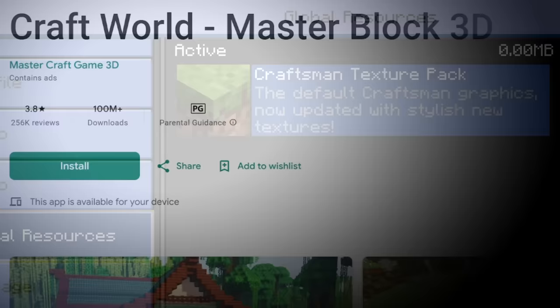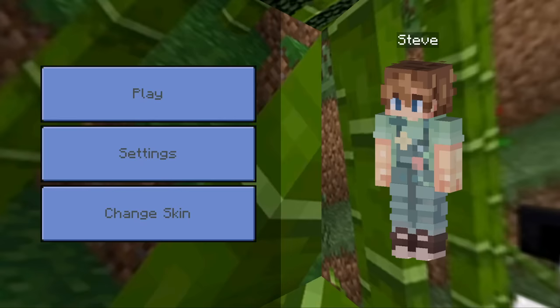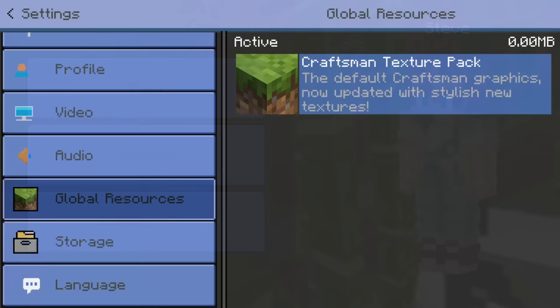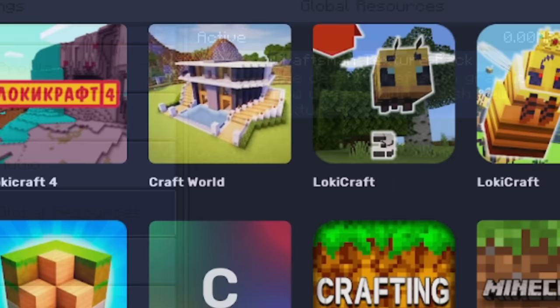Let's boot up Craft World Master Block 3D — another app with over 100 million downloads. Not only is it a stolen version of Minecraft, but it's a stolen version of a stolen version of Minecraft. From the crappy panoramic background to the blue GUI, extremely intrusive unskippable ads — everything is identical to Craftsman Building Craft. This confirms that Craft World Master Block 3D stole from Craftsman Building Craft, as they didn't even bother renaming their texture pack.